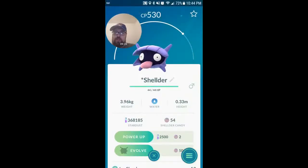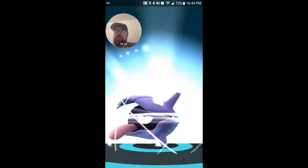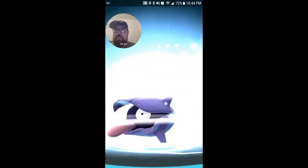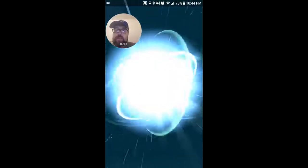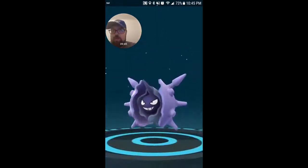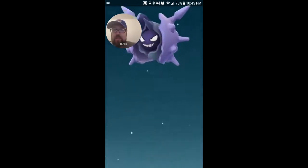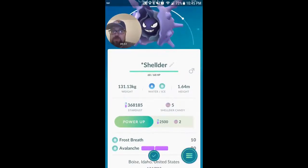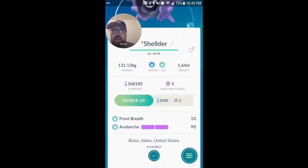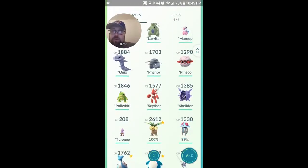I'm gonna do a Shellder real quick. This one won't be added to the Pokedex, but it's there in the lineup. Love how he sticks out. Right into the Cloyster. Boom. Water Pump — hmm. Frost Breath and Avalanche. Two ice moves. Oh well.